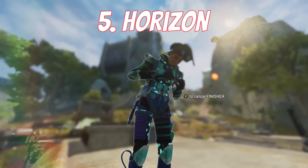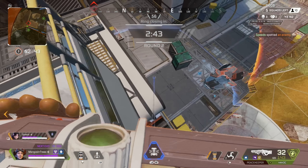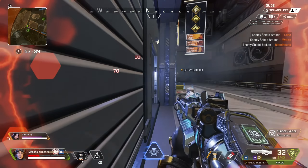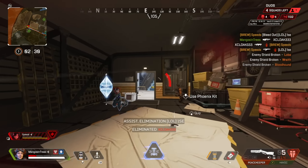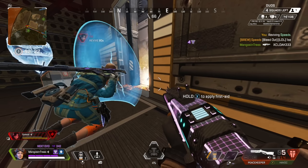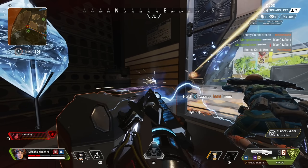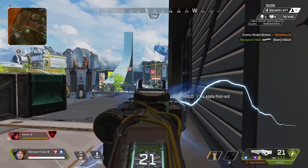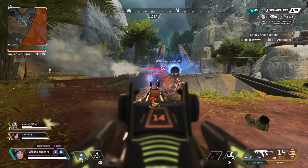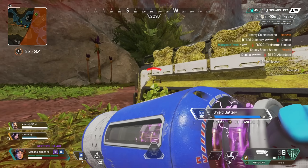The last legend I'm going to cover is Horizon, who has recently come back into the meta. Dealing with her ultimate, the black hole, can be incredibly frustrating — it tries to pull you into oblivion for 12 seconds while grenades and a storm of bullets are hurled at you, causing insane damage while you can barely move. The most important thing people overlook is shooting it together simultaneously as a team. If you and your team can instinctively team-fire this ultimate, its 175 HP can be depleted before the pull even begins, allowing you to maneuver away from the onslaught of grenades coming your way.